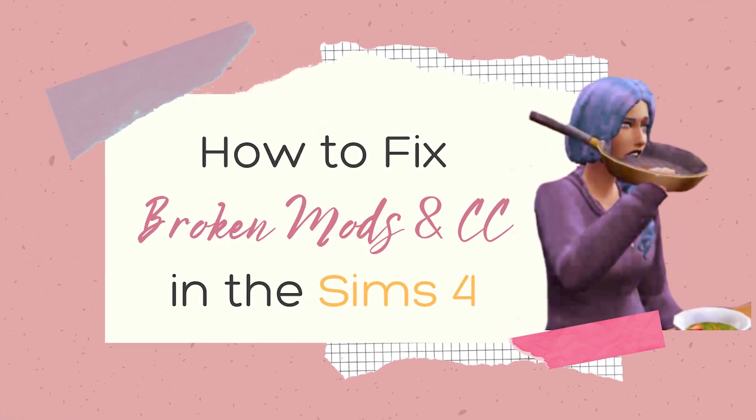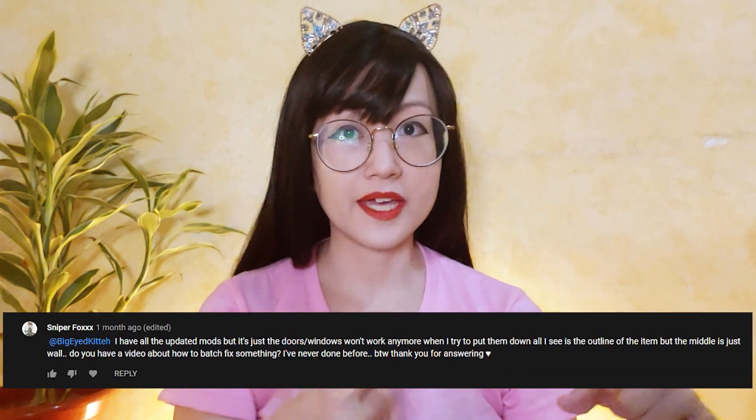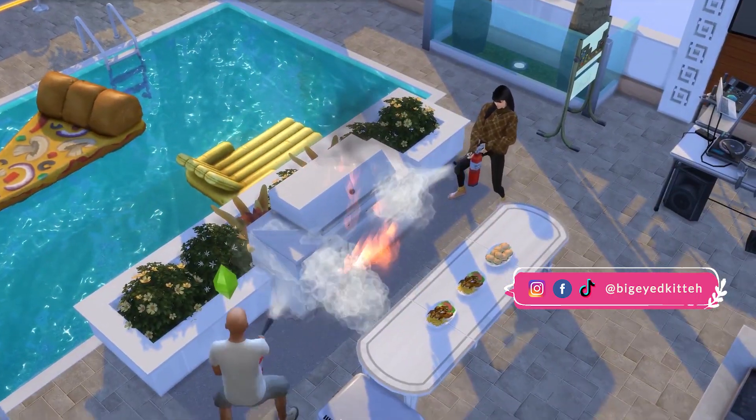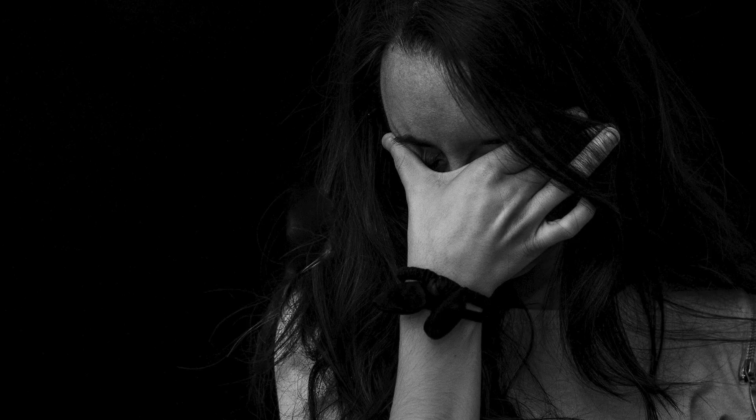Hey there everyone! So today, before I share my top essential mods in Sims 4, I need to share how to fix broken mods and CCs first. I think it's more practical to do so. Also, I received a comment asking for a guide on how to navigate Sims 4 Studio, so we're gonna get that. Hopefully, this video will help avoid the frustrations we've all been through every time there's a new update in Sims 4 and also minimize the chances of having to deal with the 50-50 method. God, I hate that.